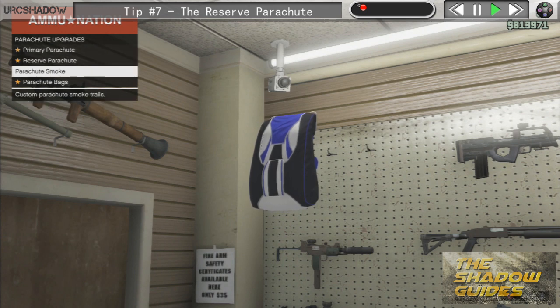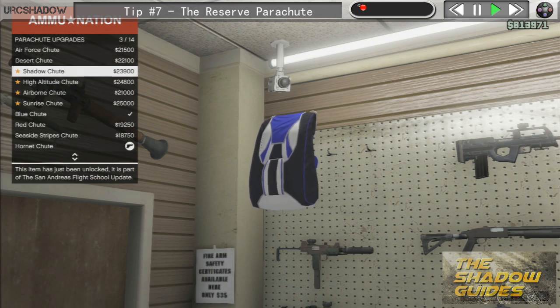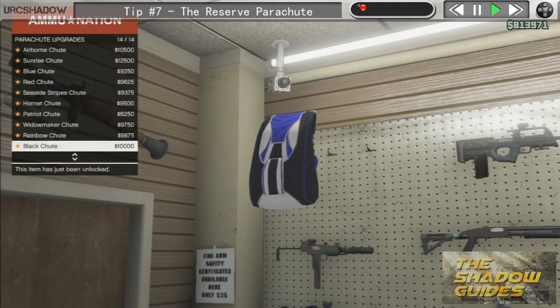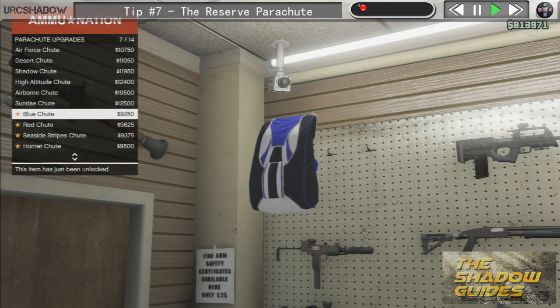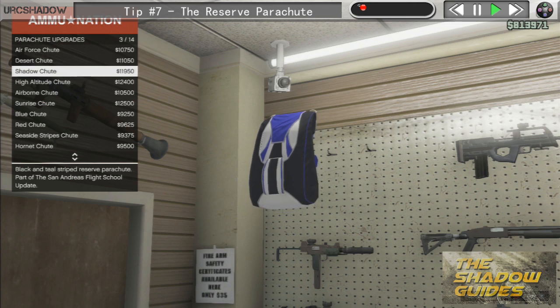In the primary parachute section we've got all the original parachutes we had before, plus the new ones for this update: Air Force, Desert, Shadow, High Altitude, Airborne, and Sunrise. We also have another section called reserve parachute, and again all the options we had before plus the new ones. I already have Hornet as my primary parachute, but seeing as I'm URC Shadow I guess I'll go with Shadow as my reserve parachute.